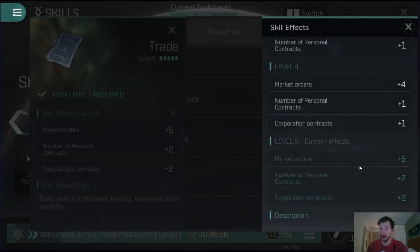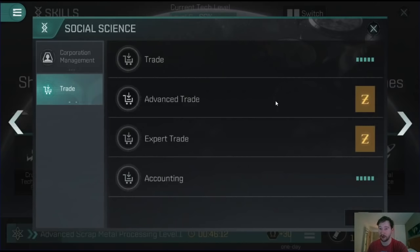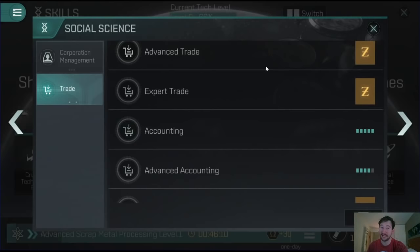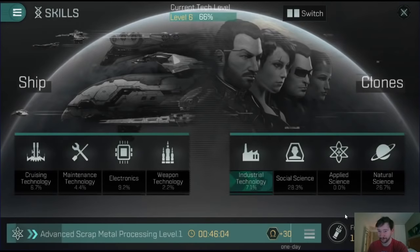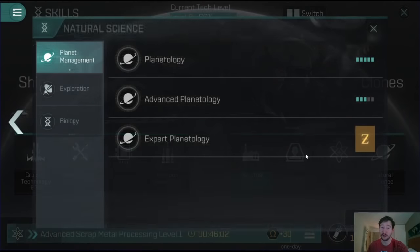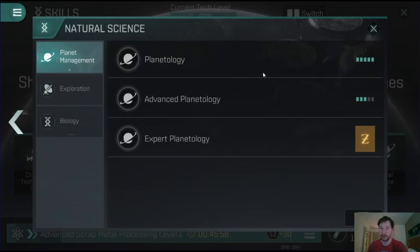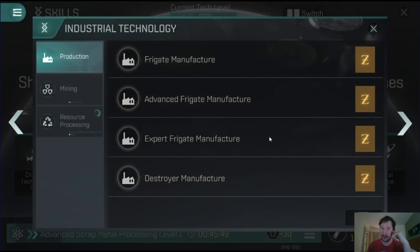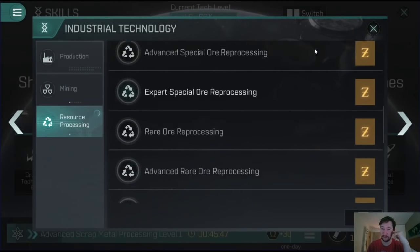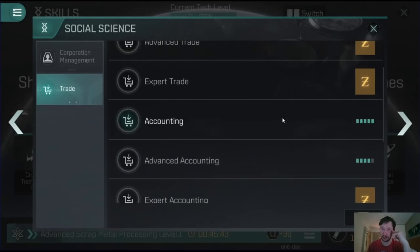With trade, the only thing it actually impacts is the amount of contracts you can have on the market and the number of buy and sell orders. So if you're selling large quantities and expecting to list a very large number of things, trade is obviously the one for you. I also had some planetology investment here - PI is always a good source of income. But for the most part, I've just been focusing on advanced scrap metal reprocessing and also looking at trade.